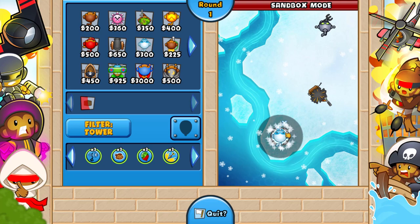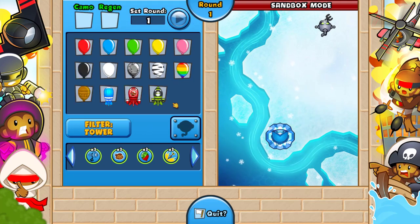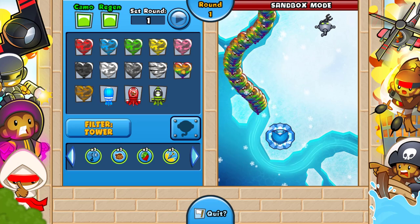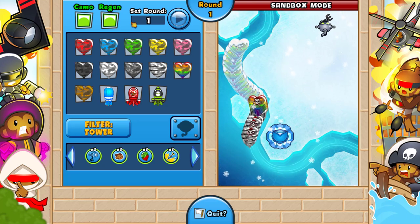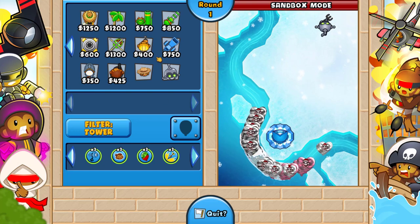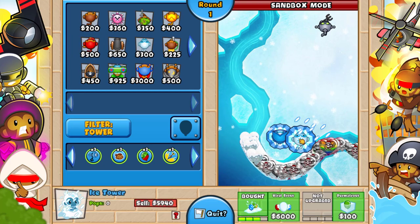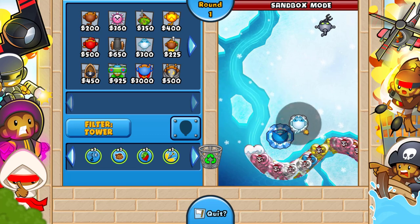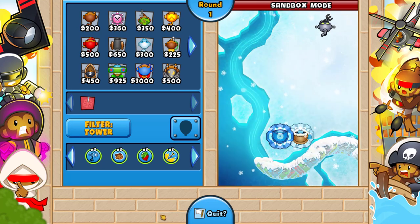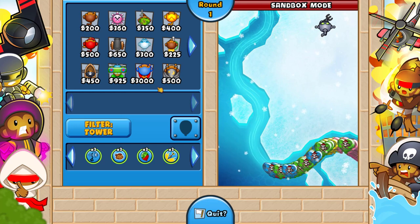Apparently the Ice Monkey now sees camo. Let's send some camo regen bloons — and send a lot of them. Oh, that is beautiful! That is absolutely gorgeous. But I don't think the right side ice does anything special. There's the ice — okay, wrong side. I guess I've gotta get used to this. This is still pretty cool though.